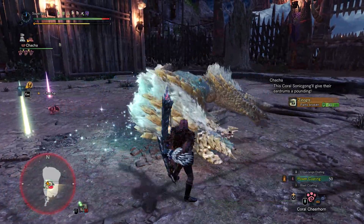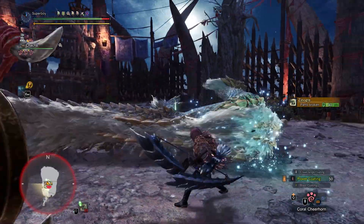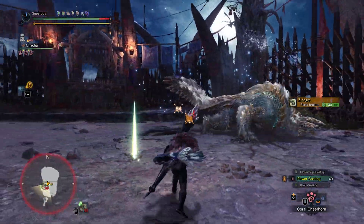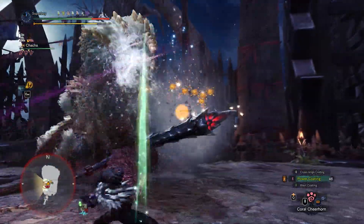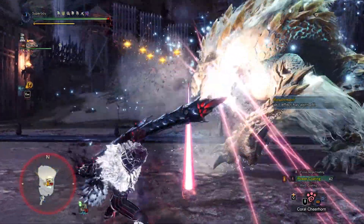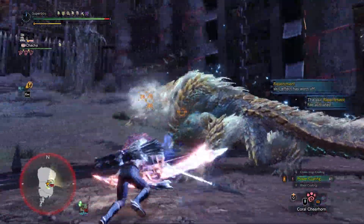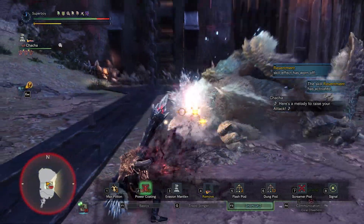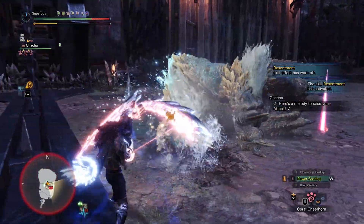If you click on the link on your screen right now, you're going to see a run where I completely abuse this on the tempered Xenojiiva crest in the Ancient Forest. Please note that all of this works very well and is very consistent in solo, but as soon as you play multiplayer, the thresholds get a lot higher, so this is going to be a lot less consistent.